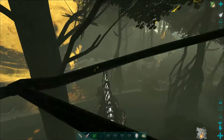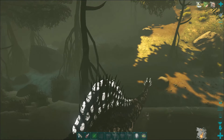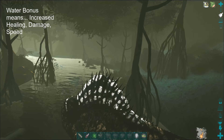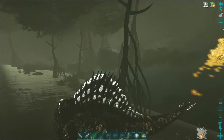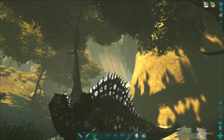Here's reason number two. I'm down on the Crab River of Aberration on my official server. You can see in the upper right corner I get a water bonus. The water bonus gives me a healing bonus, a speed bonus, an attack speed bonus, and a damage output bonus.